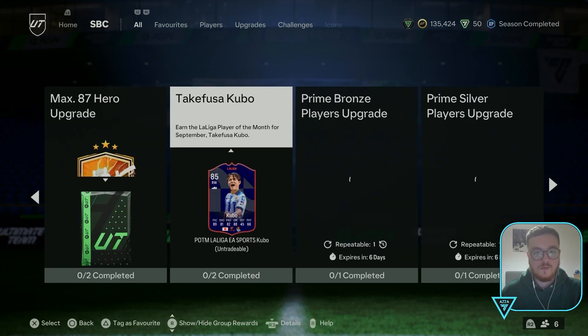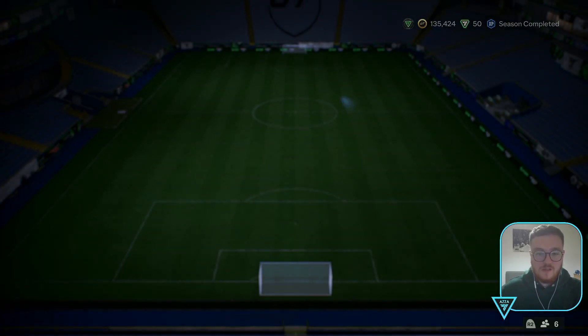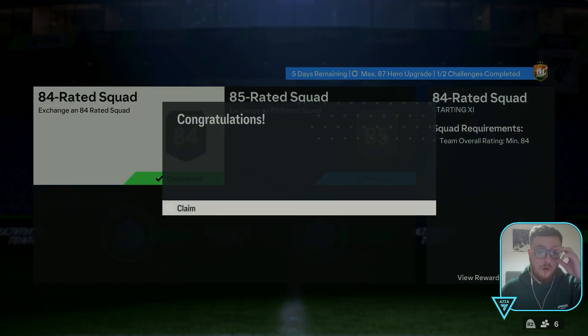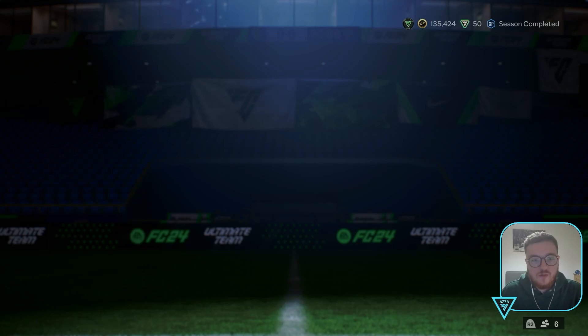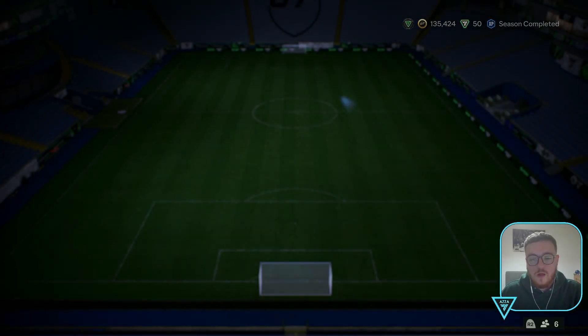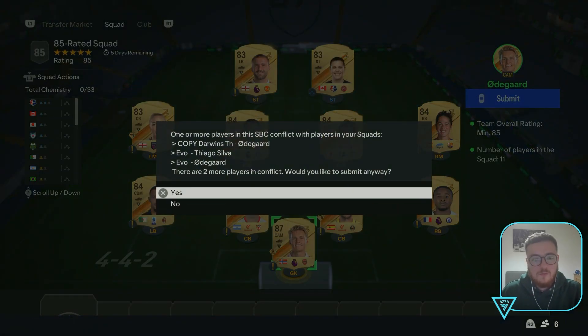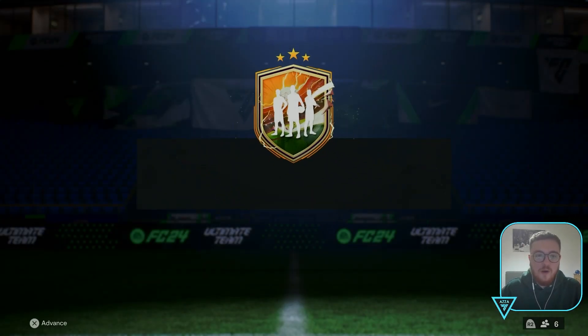So I've already prepared some squads. Max 87, where are you? Let's go ahead and submit the 84-rated squad - boosh - all fodder that we got from champs and stuff. I wonder if it's worth swapping Odegaard for Code Bell because I do have a duplicate Code Bell on the transfer list, but nah, we'll just send that. We've got a hero pack.